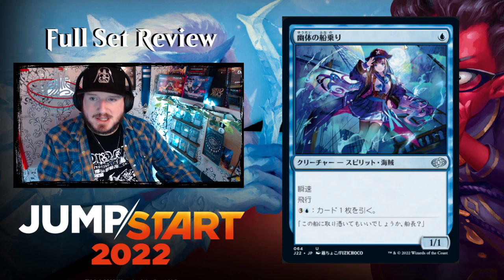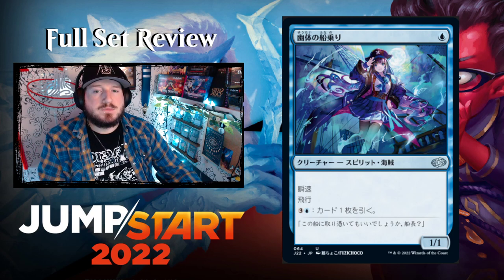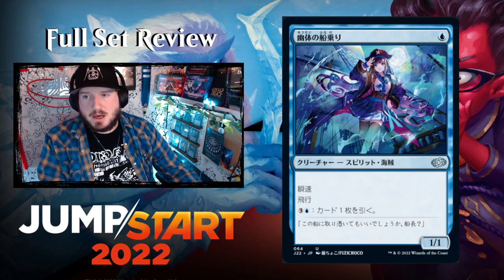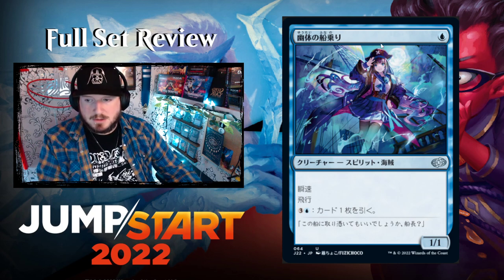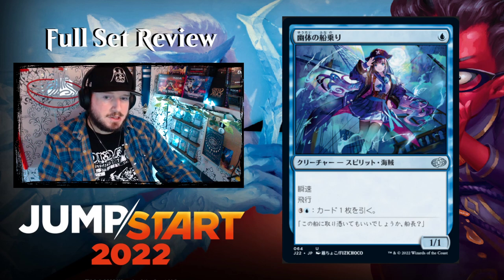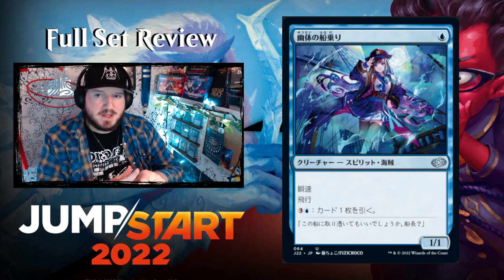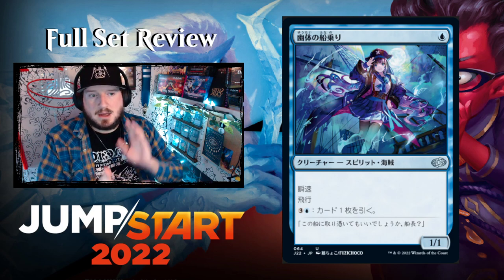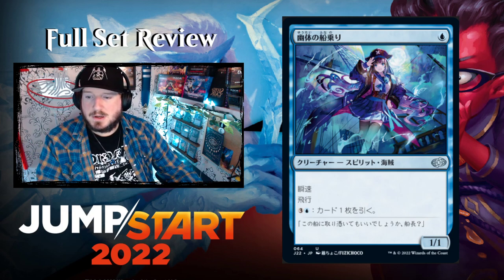Spectral Sailor — a very popular card in the blue spirits deck. One blue for a 1/1 Spirit Pirate with flash and flying. You can pay three and a blue to draw a card. This has become increasingly popular in recent months as mono blue spirits has dominated modern tournaments — this is a major piece in that deck.